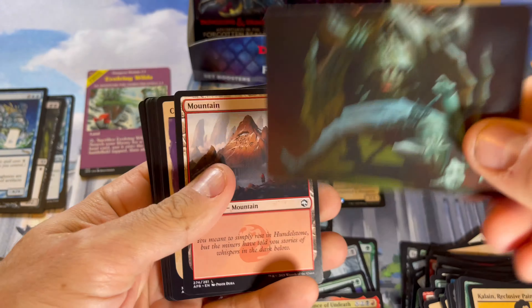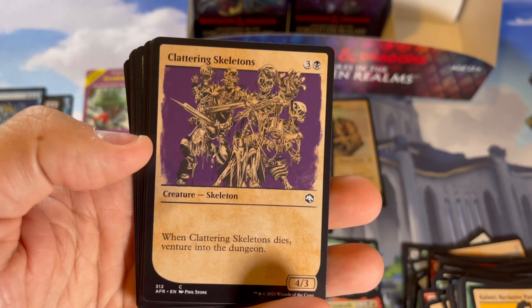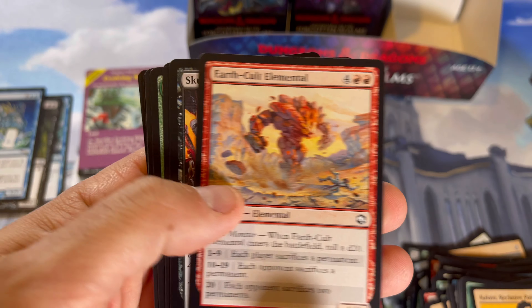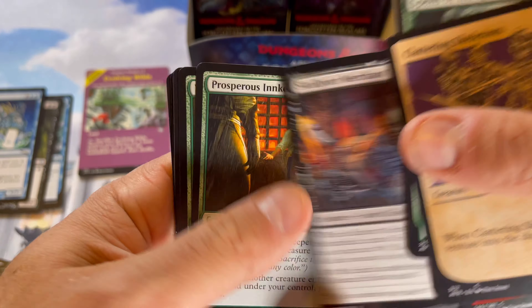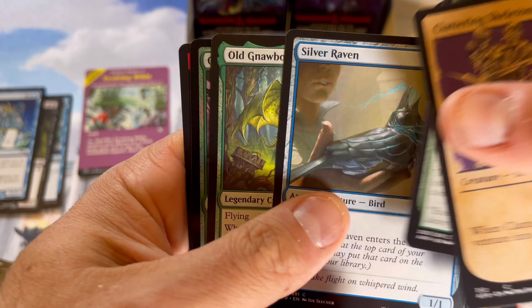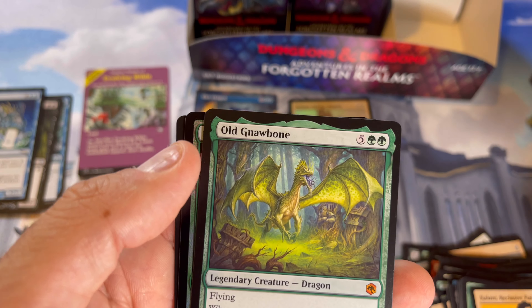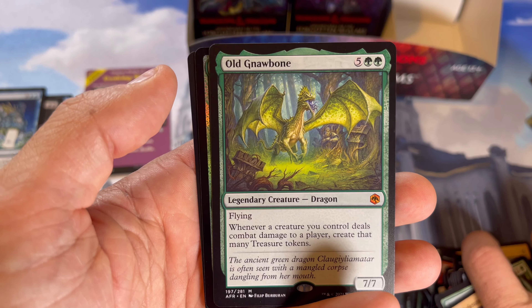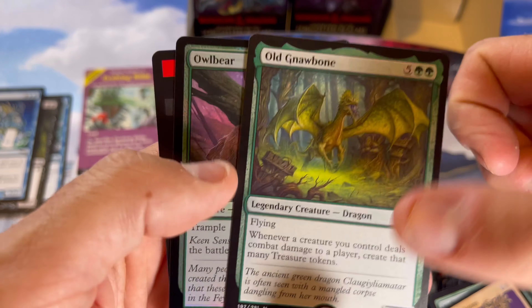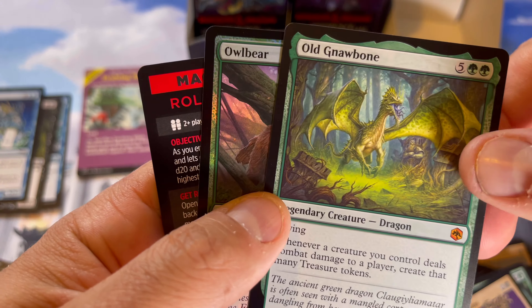Up until this set I have liked doing the set boxes because the list is always cool — I feel like every time I open one of these boxes I get like a $10-$15 rare mythic from the list. Even if it's not expensive, it's a nice usable rare mythic. Old Gnawbone — this is one of the better cards, I believe. Why? It's a creature that controls. Yeah, that's a nice one. I'll possibly be implementing that into some sort of deck.